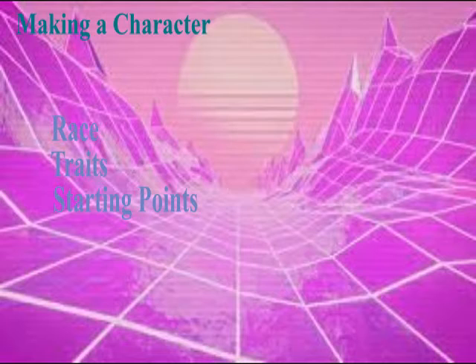After traits, we've got starting points. Starting points are basically a way to modify your character a little bit more before a campaign starts. With starting points, you can get a little bit of extra stats, increase your skills, or modify your character so that you start with magic. Depending on the GM, you can start with items. You can also start with various character effects like vampirism or lycanthropy. There's a bunch of things you can do with starting points and they're definitely worth looking into when making a character.